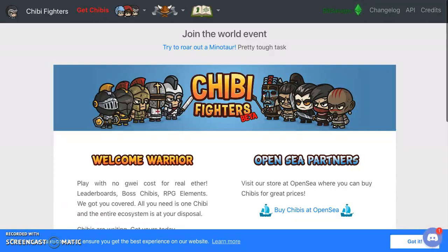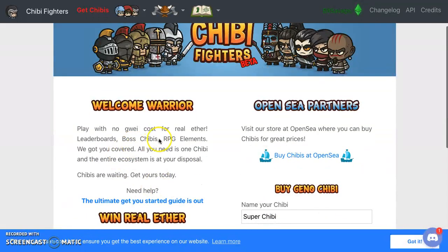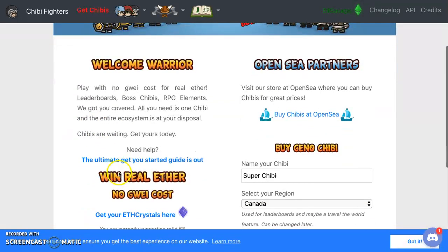What's cool about this game is you don't really need ether or gas to play it. It says right here: 'Welcome warrior, play with no gas cost for real ether.' Leaderboards, boss chibis, RPG elements - we got you covered. All you need is one chibi and an entire ecosystem is at your disposal.